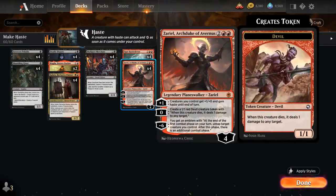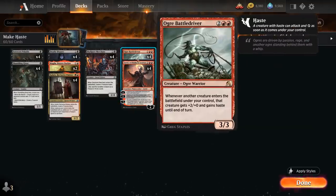We also have the full playset of Zariel, Archduke of Avernus. The 4-mana Planeswalker starts out at 4 loyalty. The +1 ability gives our creatures +1/+0 and Haste until end of turn — another way to give the Regent additional power as well as Haste. The 0 ability makes a 1/1 Red Devil creature token that when it dies deals 1 damage to any target, also quite synergistic with the Battledriver as we can potentially attack with a 3/1 Devil.